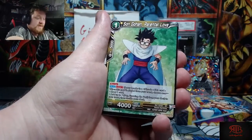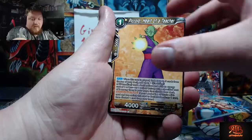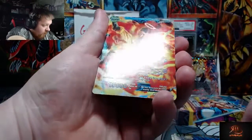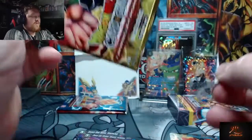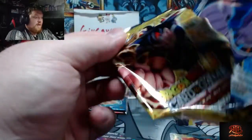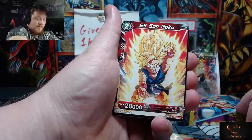We did get four booster boxes so we have plenty of this opening coming. We're gonna get a secret rare — I really do hope that it is the Vegito secret rare or the Super Saiyan Blue Kaioken Goku secret rare. I mean I'll take the God Rare but I will sell that so fast, buy the secret rare I want, and be on my merry way.